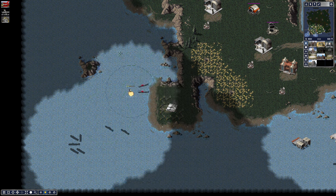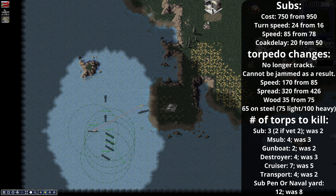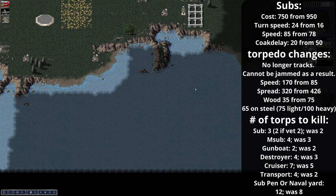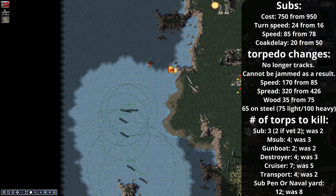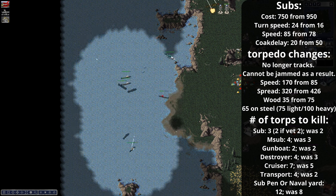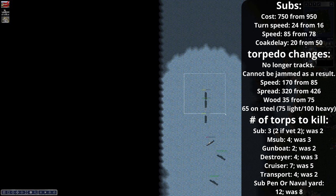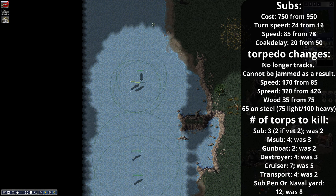Now for unit changes, starting with subs since they've had quite a bit of rebalancing. The first big change is they're now cheaper at 750 compared to the old 954 — about one and a half gunboats. Their speed has been increased from 78 to 85, and their turn rate increased from 16 to 24, allowing them to better dodge torpedoes and depth charges and reposition faster. Their cloak delay is now 20 from 50 — 150% faster — so subs can basically go ghost if they want, making them very hard to track when they're on the move.